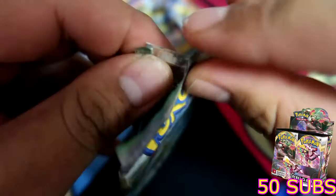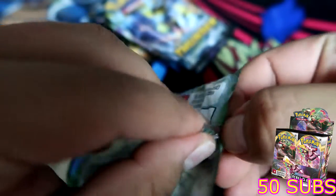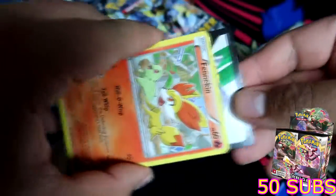The X and Y set I really want to collect — I totally forgot what it's called. I just know that the secret rare is a Gyarados with like a ninja in it. Is it Breakpoint? I forgot. Okay let's go — a Fennekin with a Chikorita, and a code card. Fates Collide, cool.